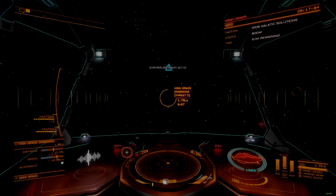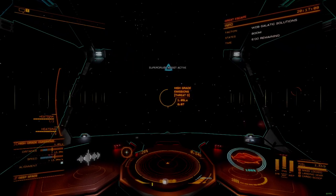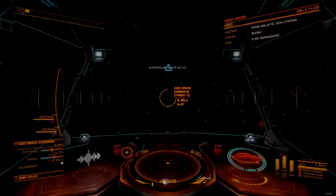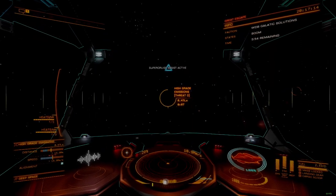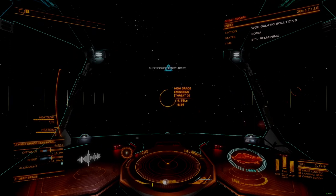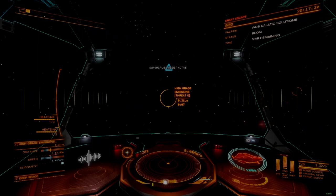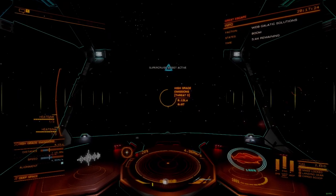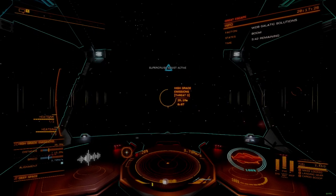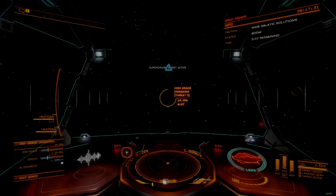I recommend using the economical route mode on the galaxy map, as it will maximize the number of systems you hit while traveling from point to point, greatly increasing the chance you stumble into a system with more high grade emissions. Note that with a properly fitted travel ship, it's possible to integrate high grade material hunting into your normal travel activities, further spreading out the grind between things you like or need to do.